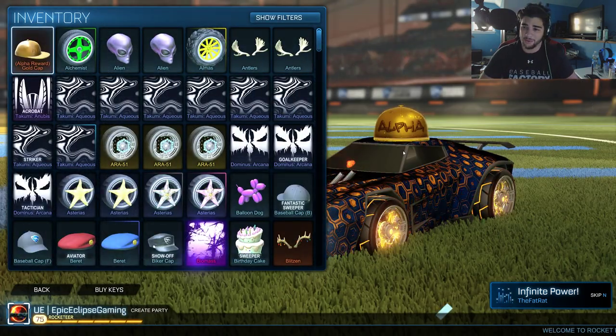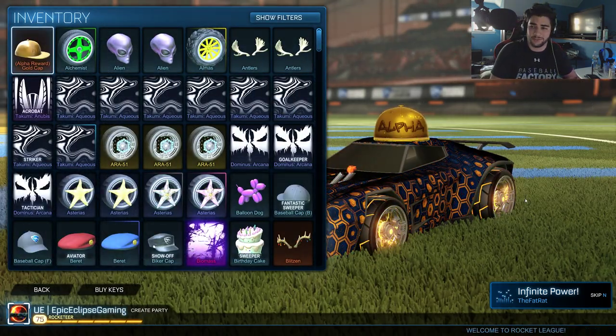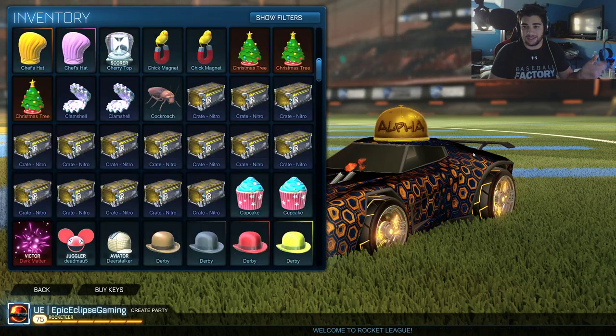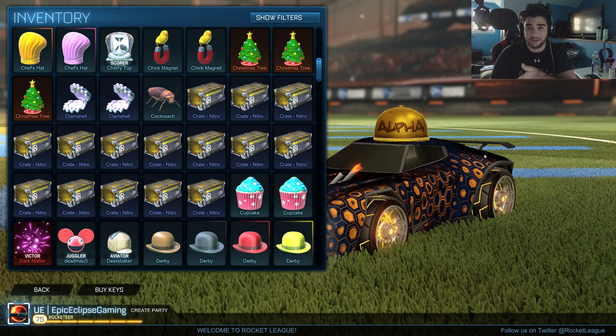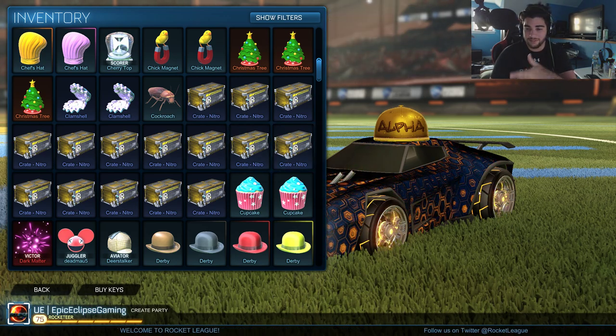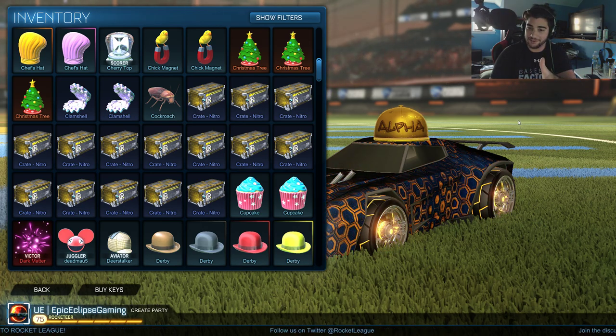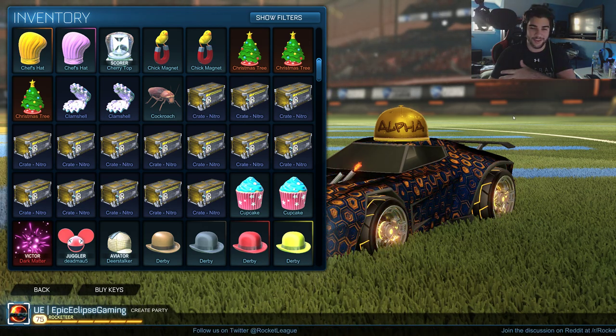It took a lot of work to get there — 15. For some reason they're extremely hard to get a hold of right now. It seems like much fewer people have them compared to the last crates that dropped. Imagine I get my hands on 15; we didn't get the 27, but hopefully in 15 we can get the 27 worth of items.